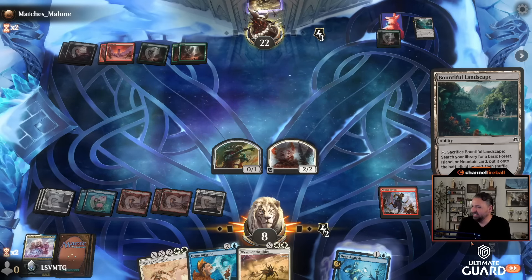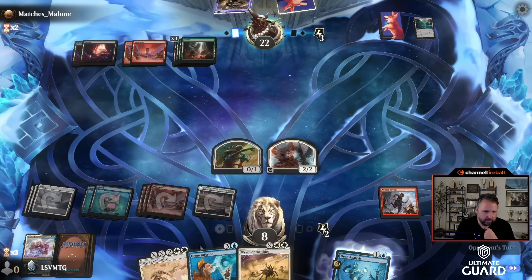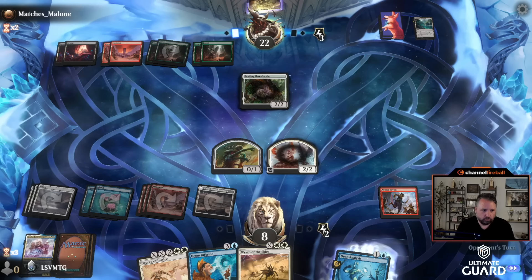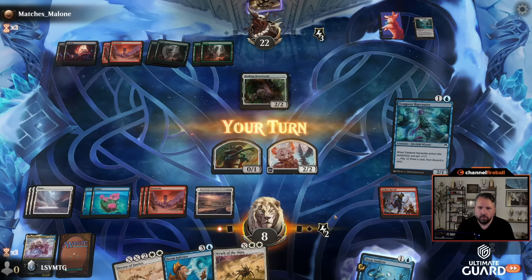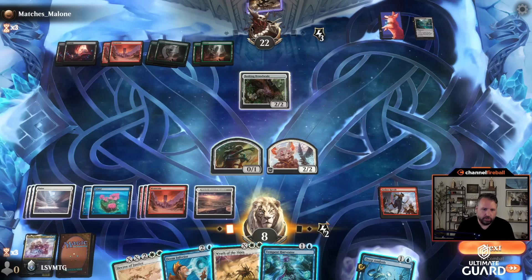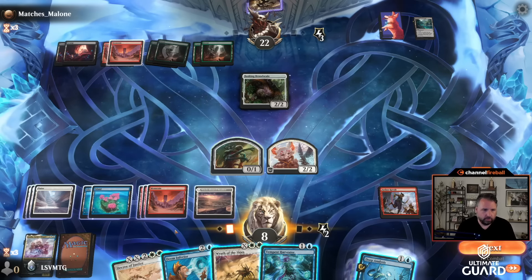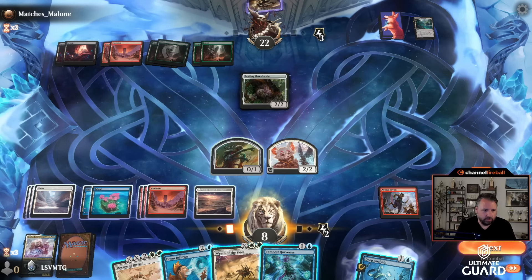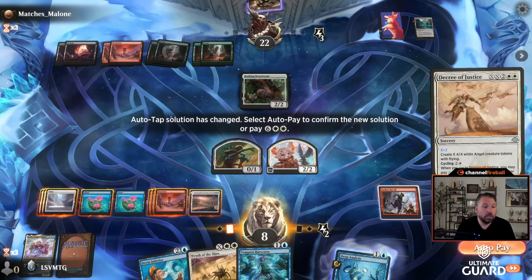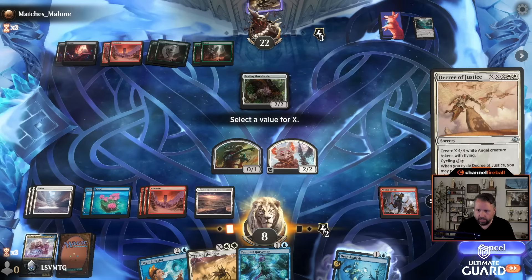Pass, and now on five mana I might just cast Decree of Justice — yeah I think so, especially if I draw a land. I did not draw a land so maybe I cycle it. I can cast it and make two angels — actually I have enough mana to make more. I knew I had the spawn but I was miscounting — even better. X equals three. You get a 3/3 and get to put Basking Broodscale up to snuff — get to adapt that.